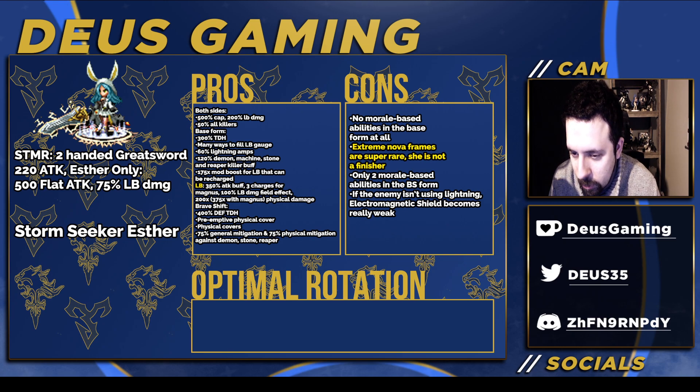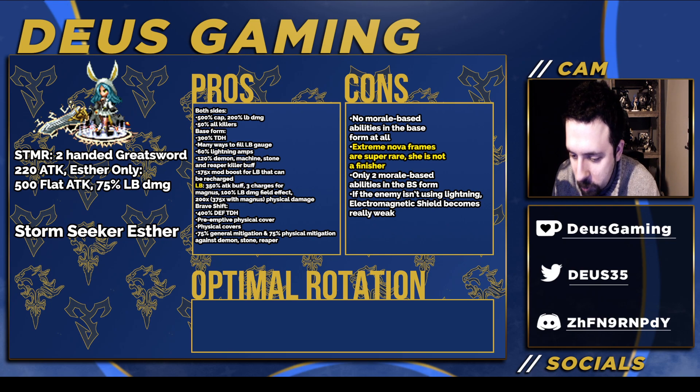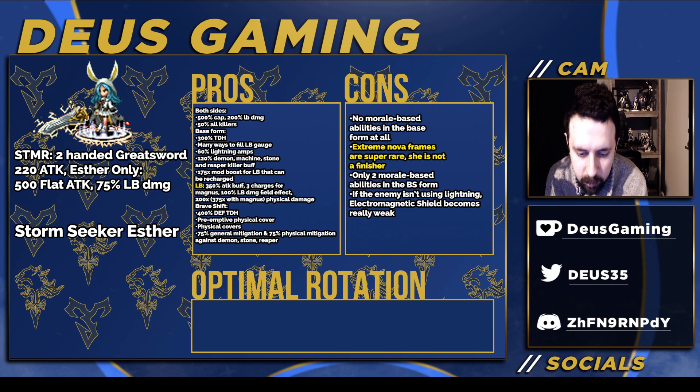She's still strong for sure, but premium tag worthy? No. One reason is she cannot use Tyvus's STMR because her Magnus setup doesn't time correctly with it — they technically can stack as different sources, but you can't use them simultaneously. Her vision card isn't that good, her STMR is really good for herself, but why is she premium? She has almost no morale-based abilities for a unit coming out in the next Clash of Wills.